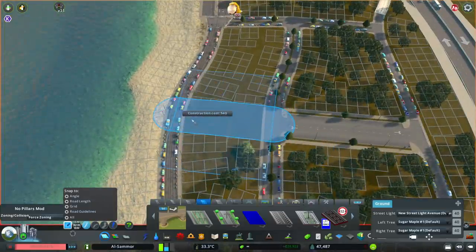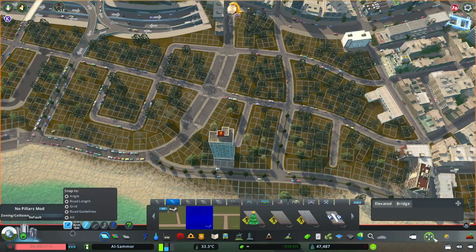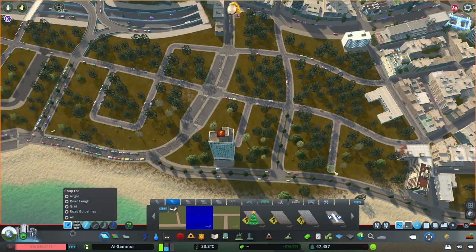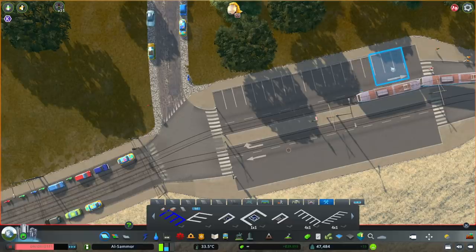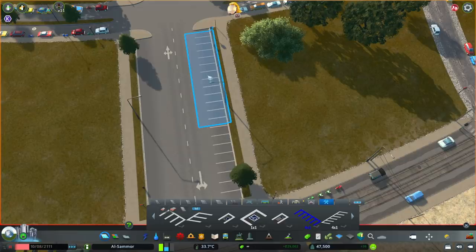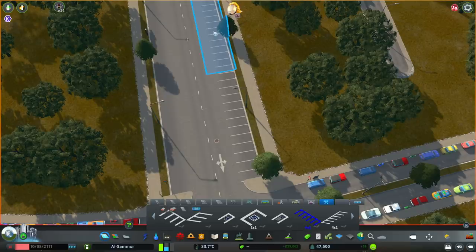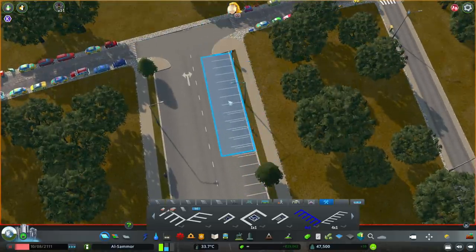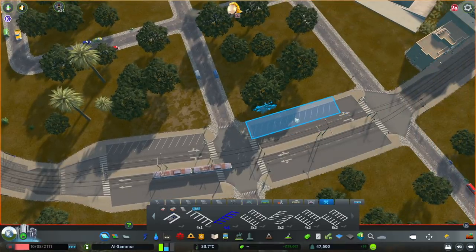I'm doing some more parking because there's a lot of people coming to the beach. Having parking really makes such a difference — it makes the area look more alive, it looks like it's being used, and it's nice to see people walking to and from their cars. I didn't want to put in any actual parking buildings because I think that looked a little bit too out of character — I did try it and it just didn't really suit the area.